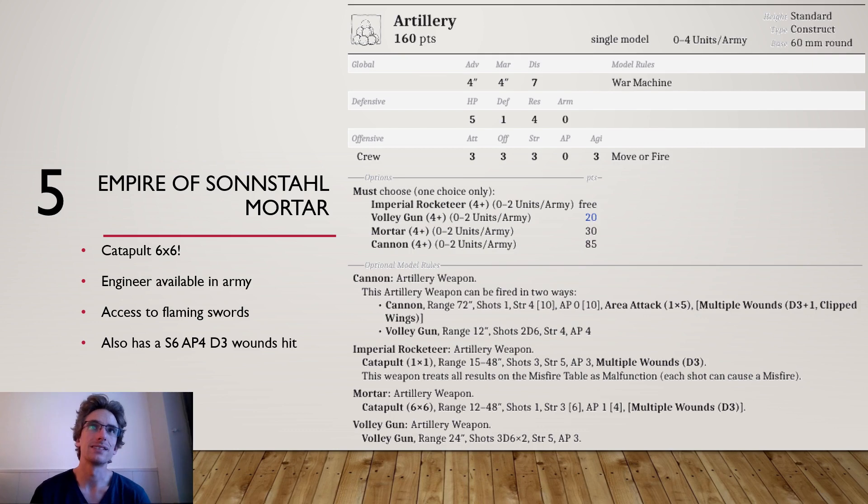With the mortar the situation is a bit different because you are a catapult. As a catapult you first have a 2-hit roll; if you fail then you have another 2-hit roll. The second 2-hit roll decreases the size of your catapult shot by 1 and also decreases the strength by 1. So normally with your mortar you'd be at strength 3, but this fallback shot will be at strength 2, going to a 5x5 strength 2.